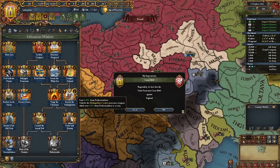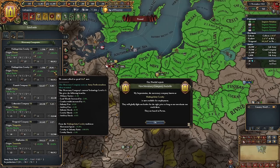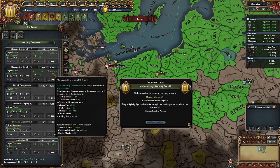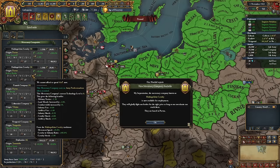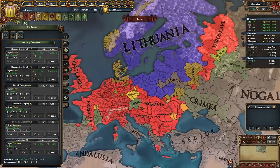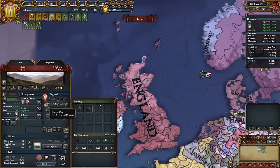We're getting additional army professionalism and the new cavalry mercenary company that doesn't cost army professionalism to recruit. These guys are crazy — 27 cavalry units, 100 cavalry to infantry ratio, no penalty, additional one cavalry shock, and 25 percent movement speed. If something bad happens like a coalition, we can use these guys to demolish everyone. I'm not happy about England being at war with Norway — there's a chance they'll take provinces in Scandinavia.